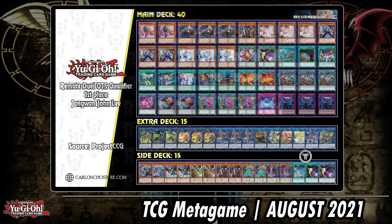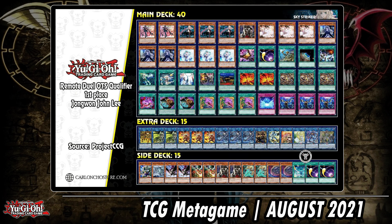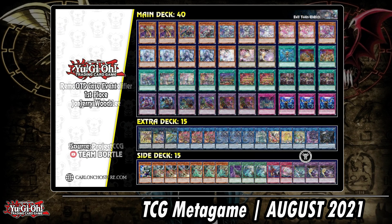Sky Strikers again — also one of those archetypes where players call back Engage, but it's just not enough. Our next ban list should be around October. Imagine, like in the OCG, Sky Striker Engage going back to two — it might happen, guys. Imagine.